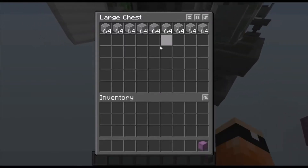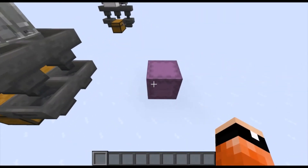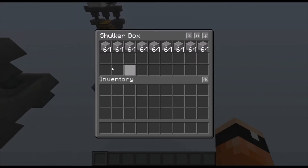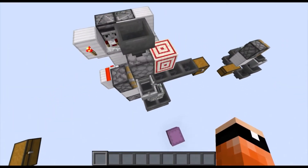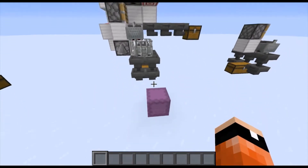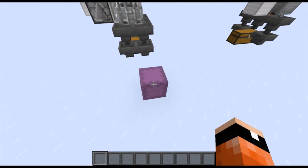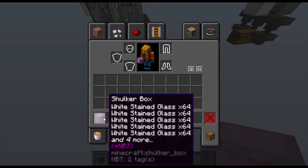I do have a couple of mods installed that are just client-side mods — they have nothing to do with the actual working of this machine at all. It's just stuff to make it easier to show off. So here I have a shulker box full of items, and in the vanilla game if you control middle click on a chest or hopper, you can copy the items.